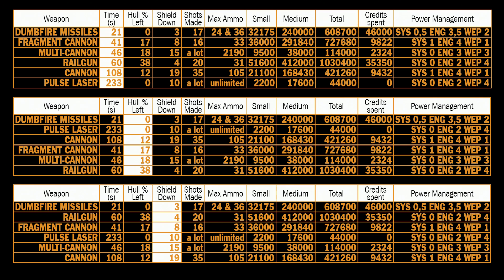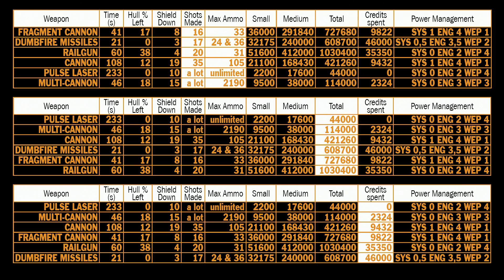Now let's look at shots made and max ammo. With fragment cannon you will have to spend more than half your total ammo to kill an anaconda, and I still had 17% hull remaining. Dumpfire missiles are the only projectile weapon that did the job to 0%, and I spent most of my ammo so I wouldn't be able to kill another anaconda. With railgun I was lucky because I hit the power plant at 38% hull, having spent 20 out of 31 ammo, so most likely you won't even have enough ammo to kill one anaconda.